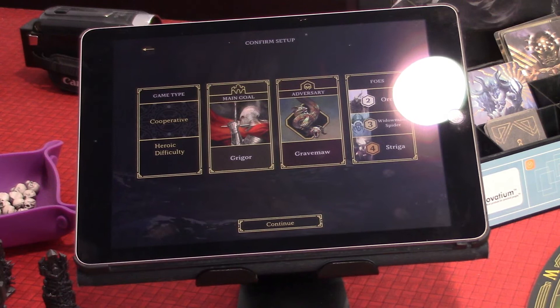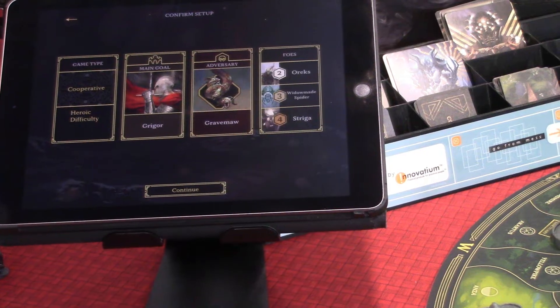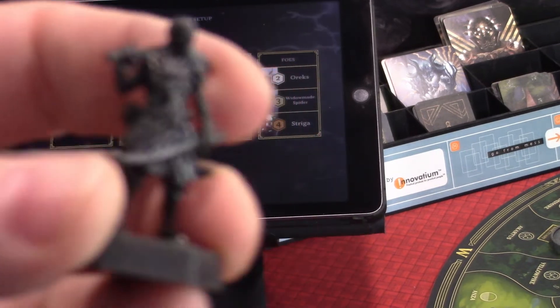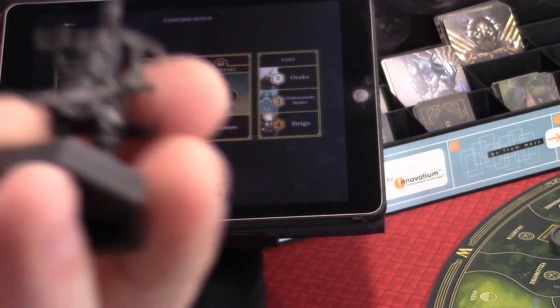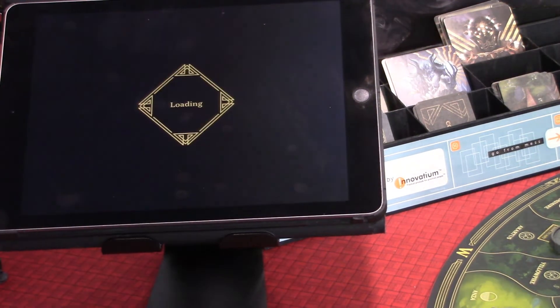There are tokens for these, but I have miniatures, so I'm going to get the miniatures out for those and we'll play with them. Here are the Oryx — they're very nicely done miniatures. I don't even feel I need to paint them; they're dark but they're cool-looking. Anyway, we're going to continue.